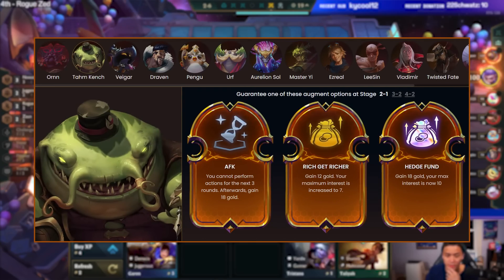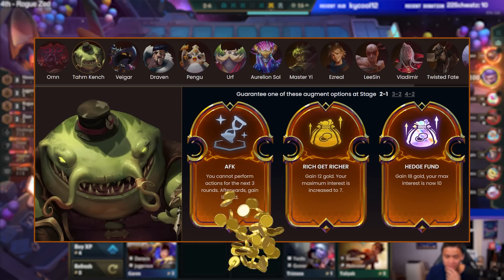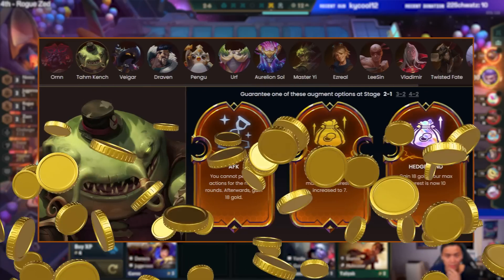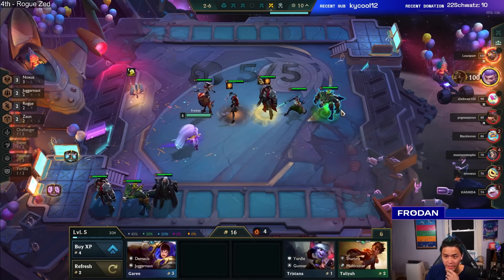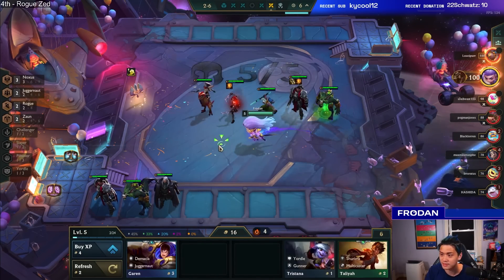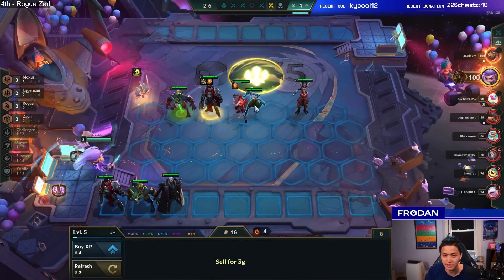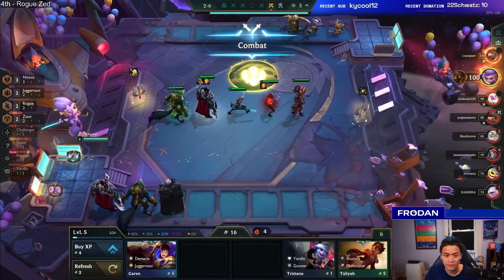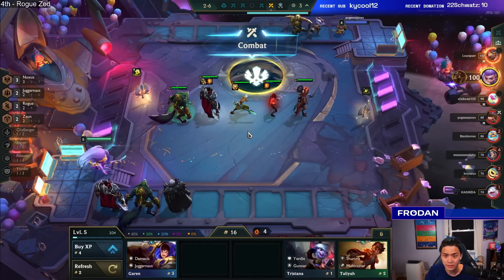Tahm Kench, known for his insatiable appetite, will offer you the power of money — lots of money, potentially even infinite money. Consider taking Hedge Fund and push the maximum levels of greed. You'll feel like the richest person in the world. Use this gold stack to either get to level eight or nine quickly, or use it for a crazy rolldown to hit the three-star unit you've always wanted.